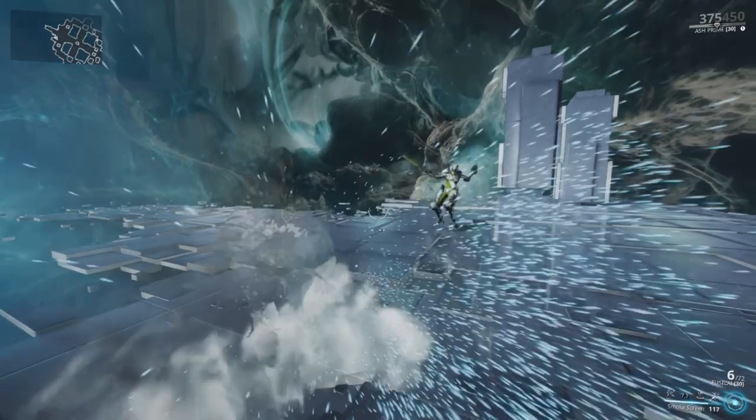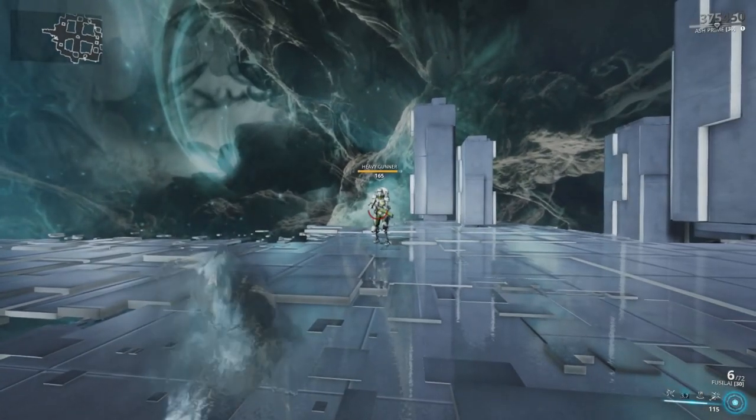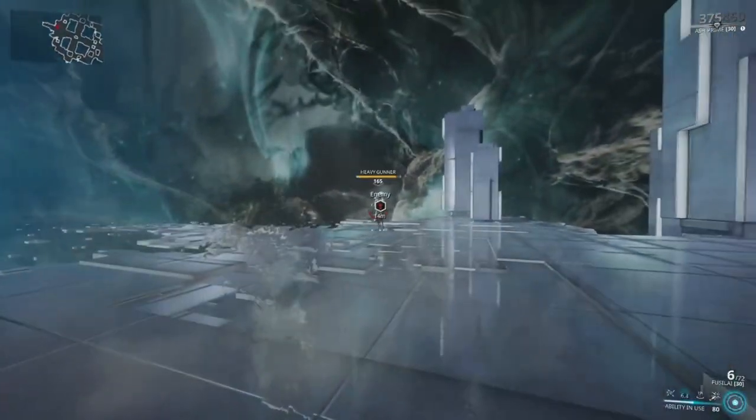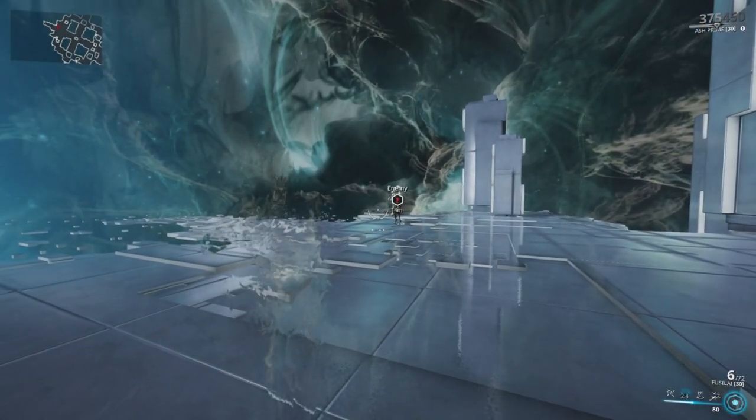Next we have Smokescreen, which is his second ability. Ash throws down a smoke bomb that will make him and his companion invisible for 8 seconds. Enemies within the 10-meter cast radius will be staggered. This ability scales off duration mods, range mods, and efficiency mods.